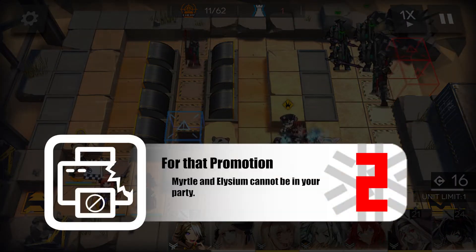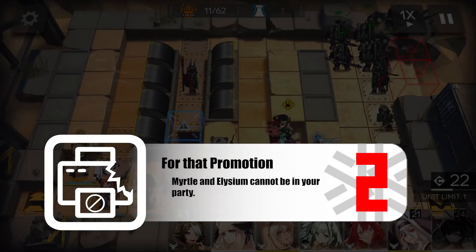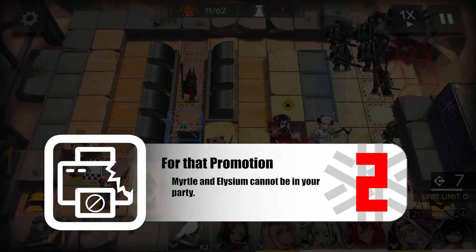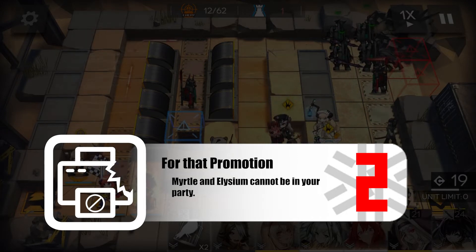Up next is our easy and very straightforward contract: Printer Broke. You basically lose the ability to use Myrtle and Elysium today, so you'll have to manage DP by other means. Best of luck for those of you who are taking this particular contract.